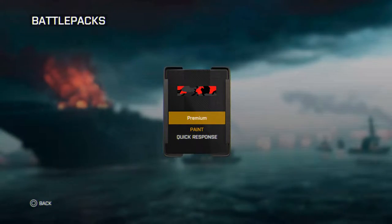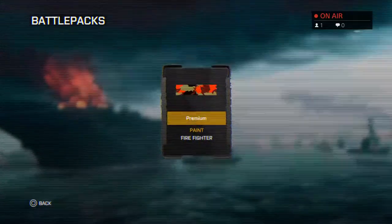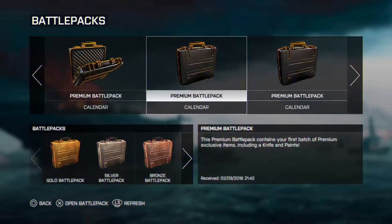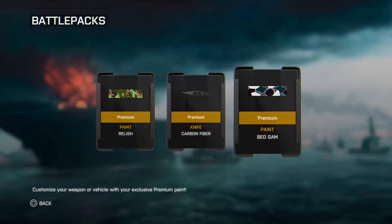And we got another one called Havoc. Then we have another one called Quick Response. Then we have one called EA Agent or something like that. And then we have Firefighter - I like that one, Firefighter's cool. And then we got the carbon fiber knife with the paint Bego Jam, which I think was pretty cool.